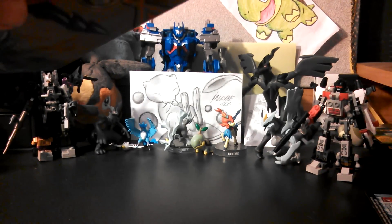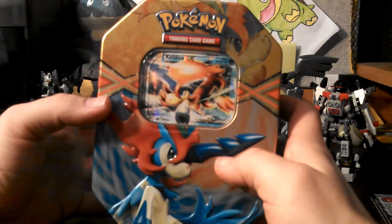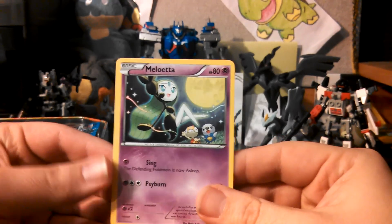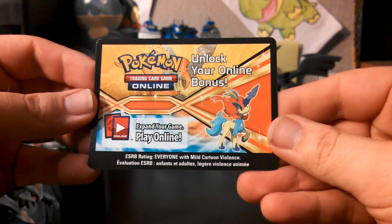Let's go ahead and get this puppy opened up here. Like I said in my other video, I'm hoping that I get at least one Dragons Exalted, because I do not want Emerging Powers anymore. I still ended up getting the same Meloetta EX card, so that is up for trade if anybody's looking for it. It comes with the code card right here — the Keldeo code card — which looks awesome.